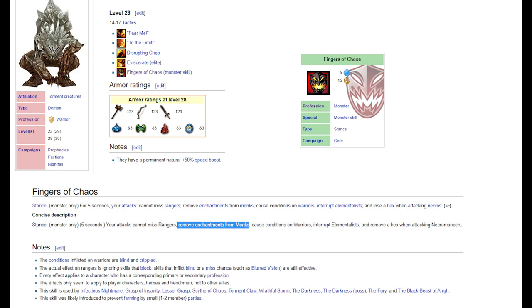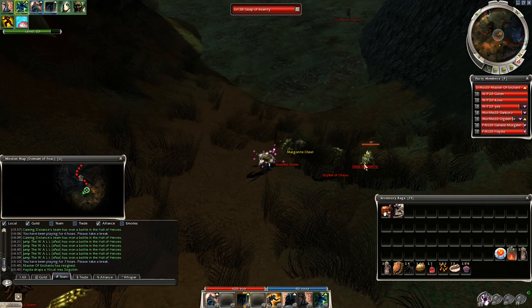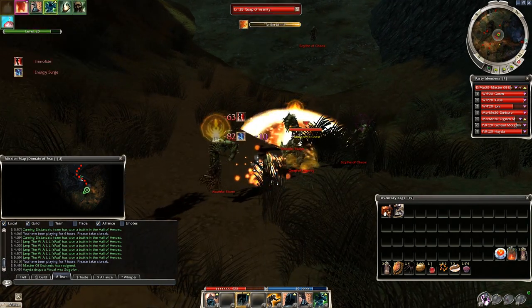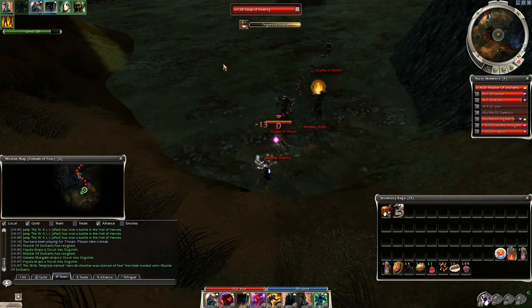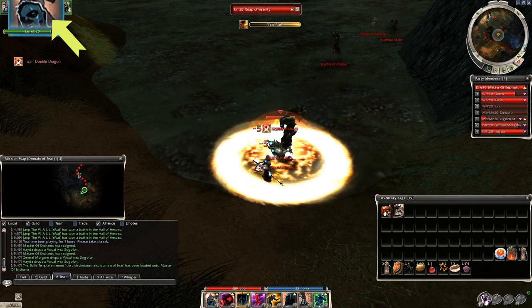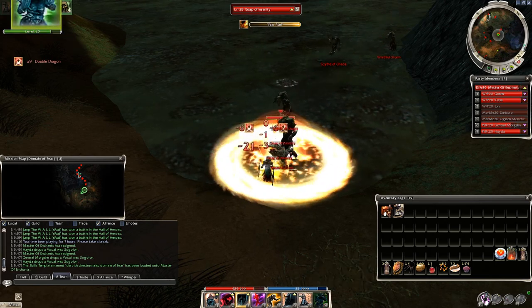Depending on your primary and secondary profession, the Grasp of Insanity skill does different things. If you're a monk — even just as a secondary — it will remove your enchantments. As far as we know there is no negative effect if your primary and secondary are not one of the core classes, so you must choose from Dervish, Paragon, Ritualist, or Assassin to negate the skill's effect.